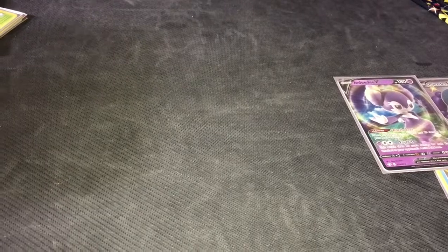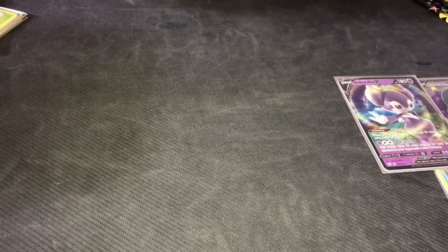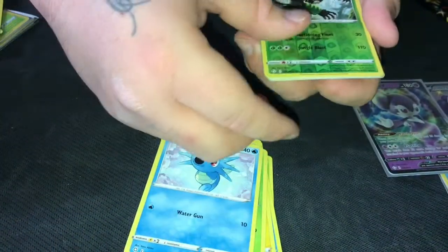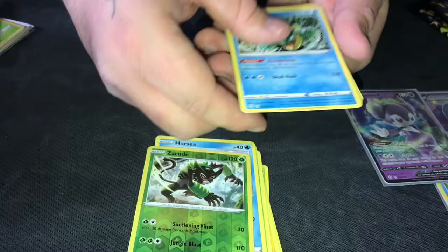Three packs left. Chewtle, Marpeco, Cacnea, Horsea, Garchomp, and Una. Dreadnought.